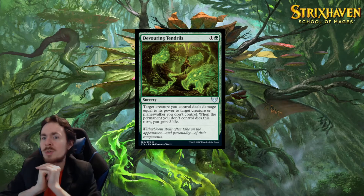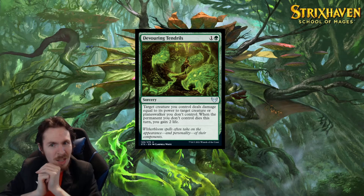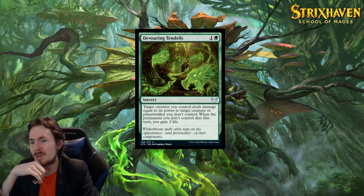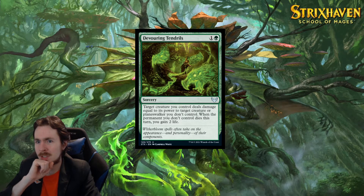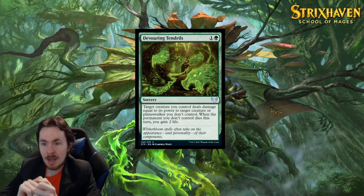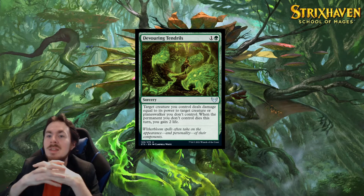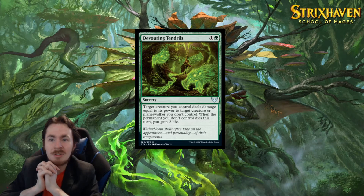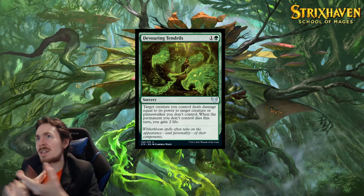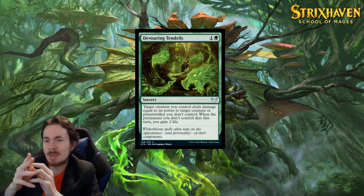Devouring Tendrils — 2-mana sorcery. Target a creature you control deals damage equal to its power to target a creature or planeswalker you don't control. When the permanent you don't control dies this turn, you gain 2 life. It's nice — and this is one of the few things that can target a planeswalker. You have to have a decent-sized creature on the board. It doesn't take damage in return, so it's not actually a fight effect — it's a punch effect. In limited this is fine because your creature doesn't take any damage and you can even use it to get rid of planeswalkers. In standard, the fact that it's not instant speed and it competes with Primal Might means it's going to see zero play. But in limited — yeah, this isn't actually bad.